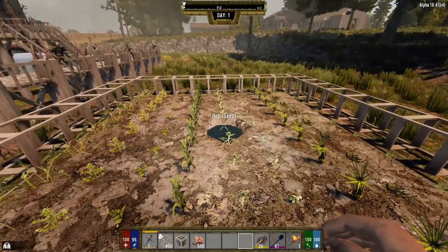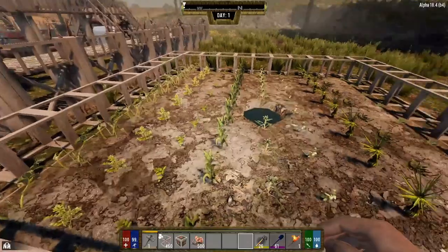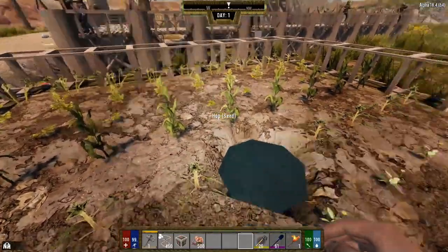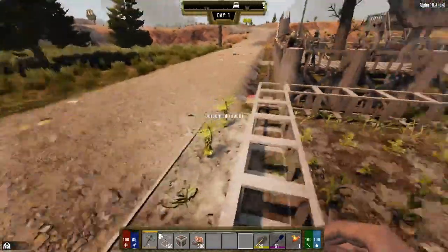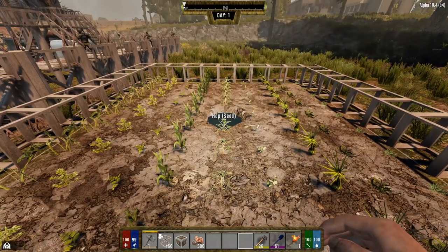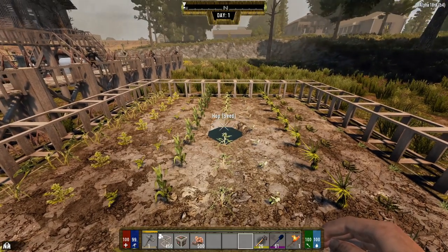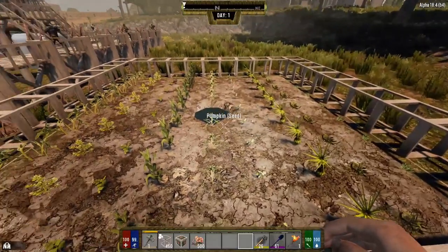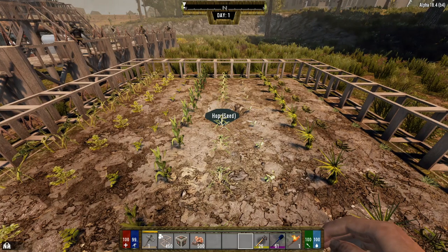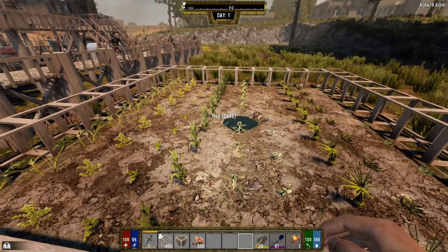I've confirmed this with the Darkness Falls developer in his Discord - I showed him a diagram and he said yes, this absolutely works. He's the one that gave me the recommendation to dig out the three by three underneath to have the water spill out. A lot of people believe the rain catcher has a radius of four blocks, but in reality it works opposite: the rain catcher is a source of water, and the plant goes looking for water within four blocks of itself. So it's the plants that have a radius of four blocks, not the rain catcher. It does change the way you think about how plants gather water from their source.